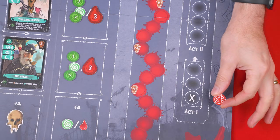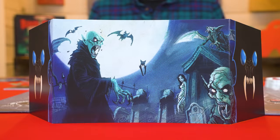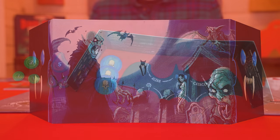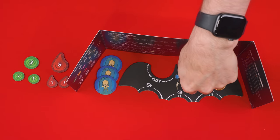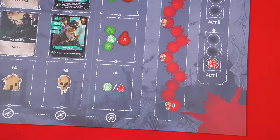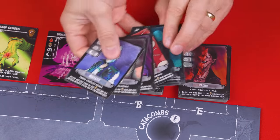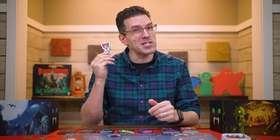Next, find this Day Act tracking marker and set it on the bottom-most space of this track of the board here. Now have each player choose a color and collect the matching colored player's screen. Behind it, they'll set the bat-shaped player board in their color and what are known as their three order tokens. Then beside their screen in full view, they also put a total value of seven blood tokens and five influence taken from the general supply. Each person also gets one of these fear tokens that they set onto the bottom space of what is known as the fear track. Then have each person draw four bleeder and three elder cards to form their opening hand. Finally, the player who most recently drank blood collects this start player marker — or you can just pick someone randomly. And that's the setup.